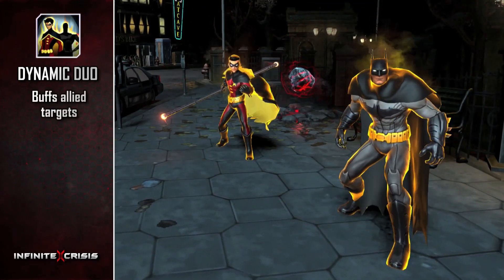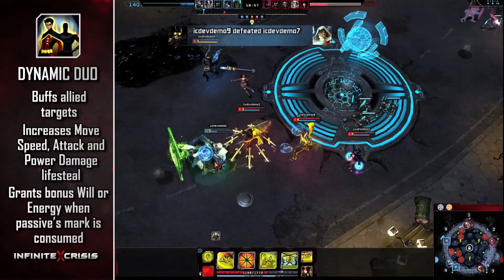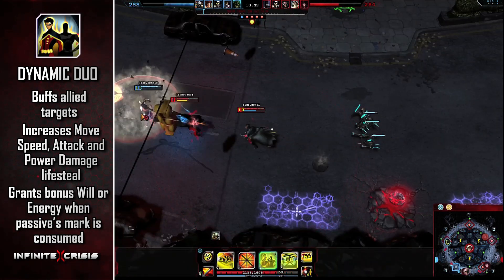Dynamic Duo buffs an ally target's move speed, provides attack and power damage lifesteal, and grants bonus will or energy when his passive's mark is consumed. If used on an ally, Robin also gains the benefits of Dynamic Duo.